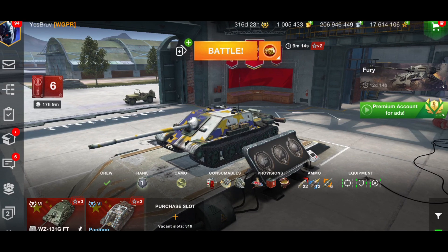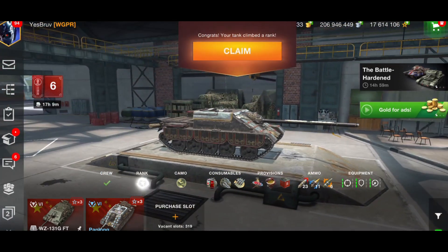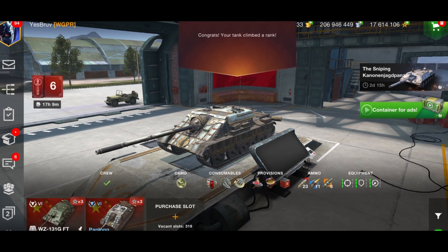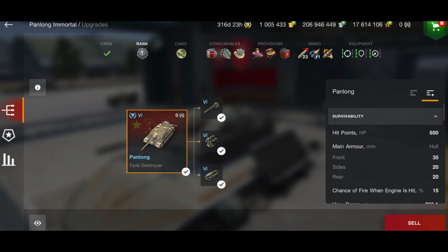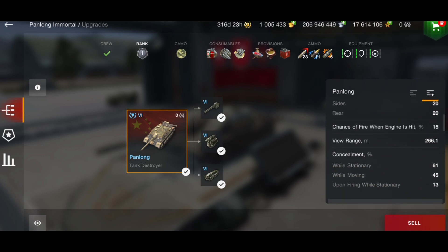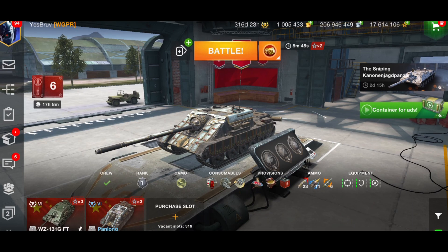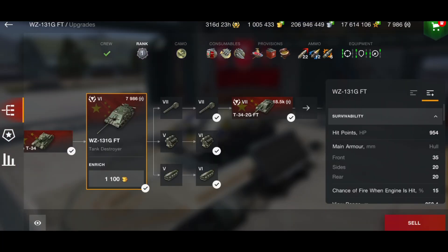It's basically the WZ-131 GFT — you can see it looks fantastic, pretty similar if I'm honest. But what is the tank like, and is it worth getting the battle pass for? As you can see it has no armor whatsoever — 35 millimeters, which is basically nothing.